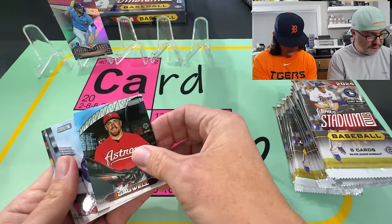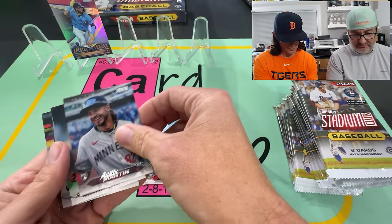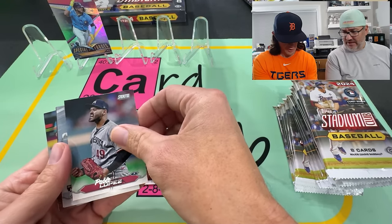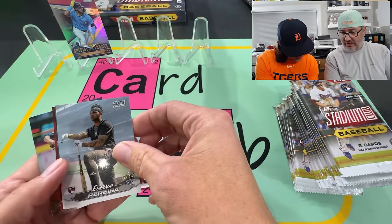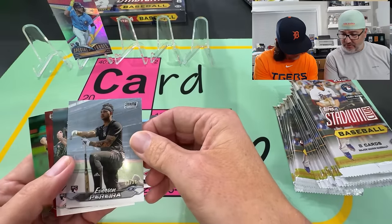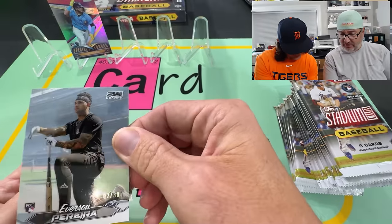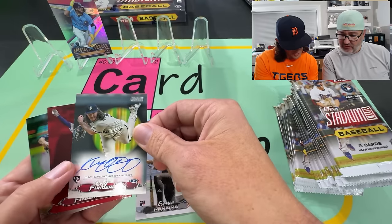Bagwell. How many cards per pack? Eight. Not bad. There's a number — out of 30. That's the pearl, and you got an autograph behind it. Cody... Funk... Thunderbird. Never heard of him.